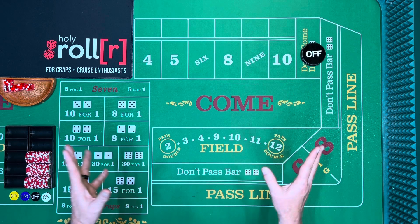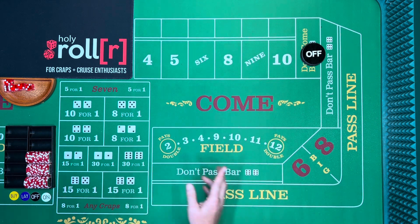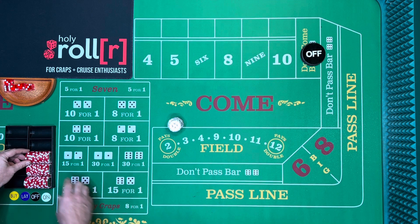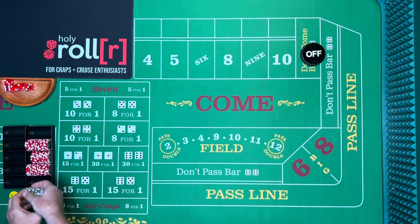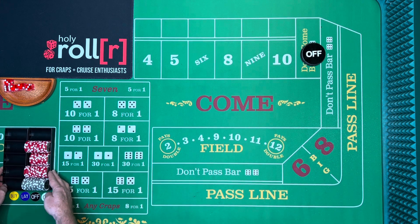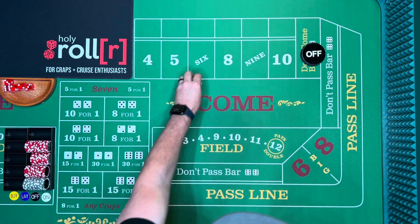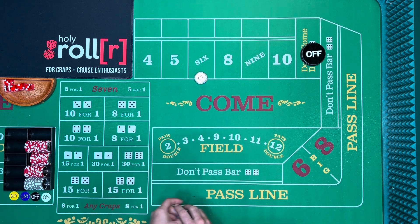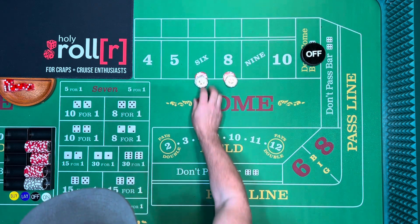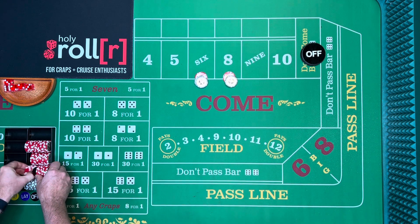This is a classic when it comes to strategy — it's called the Iron Cross. Let me get some change here — twenty dollars in ones. When you bet on the six and eight, you want to have a multiple of six, so twelve dollars would be the minimum on a Royal Caribbean cruise, even though it's a ten dollar minimum table. Then we're also going to put up the five.